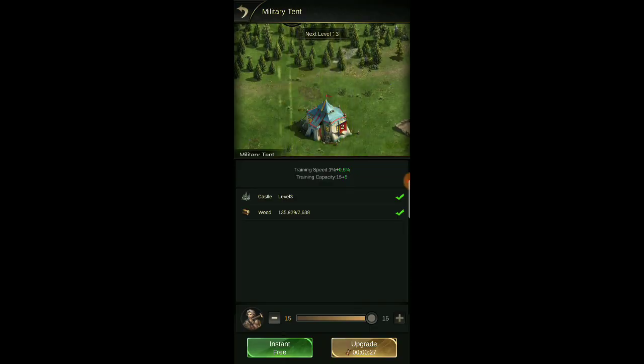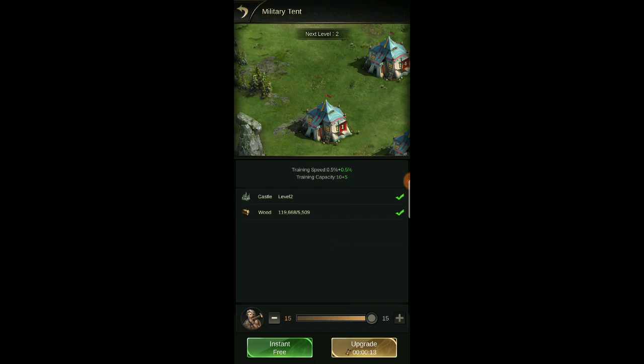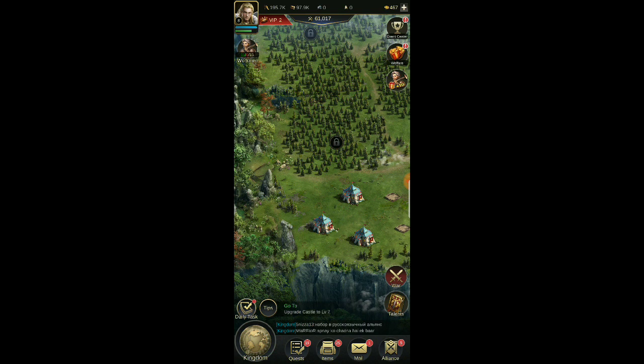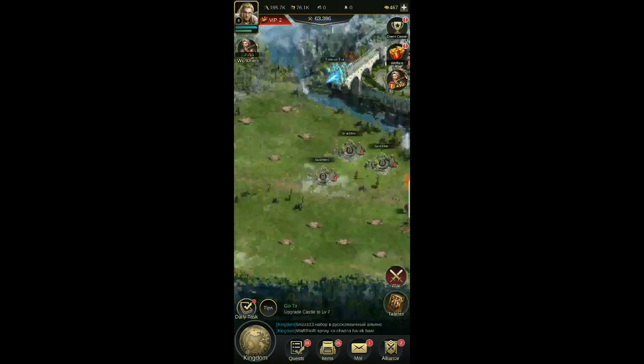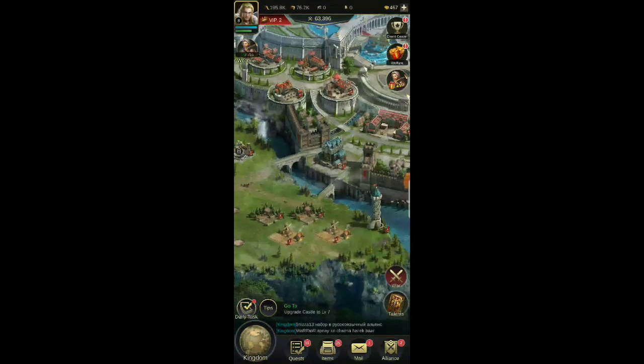This game seems kind of glitchy, but every time we build one of these it gives us plus five training capacity and half a percent for training speed, which is definitely going to help. I'm not spending any gems to max it out fast. Now let's go ahead and get these guys leveled up and start building some more troops. We honestly also need to get our resources up too.